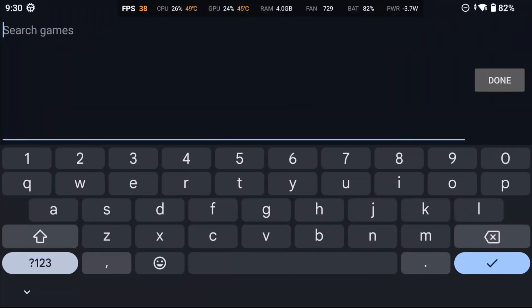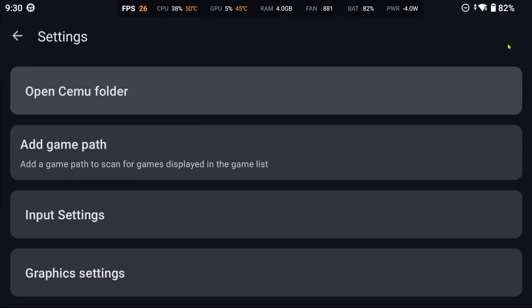As always, when opening up Simu, you'll be greeted with a keyboard popping up and the search bar active. Hopefully they'll fix this soon too.